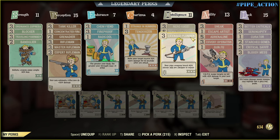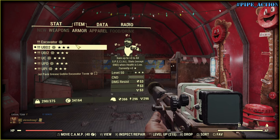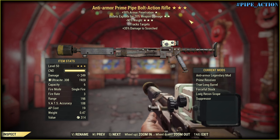And everything else is defensive. Of course, Licensed Plumber — your pipe weapons break 60% slower and are cheaper to repair. My weapon of choice is an Anti-Armor Primed Pipe Bolt Action Rifle, Explosive and Weightless.